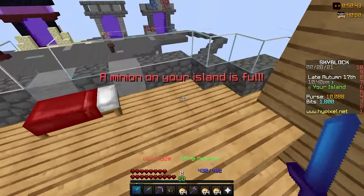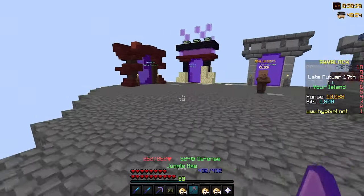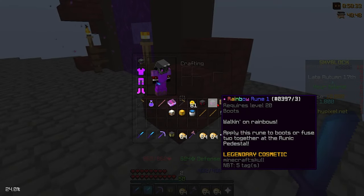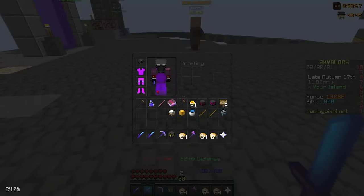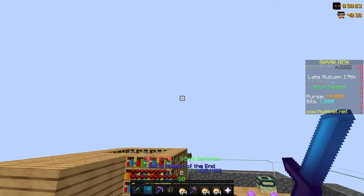I've been grinding the combat XP and now we have this. I've also bought a jungle axe, which is pretty insane for its price. I don't know what this is, but I have a rainbow rune. We have mythic unstable dragon armor with decent enchants, and these two items are for hot potato books.